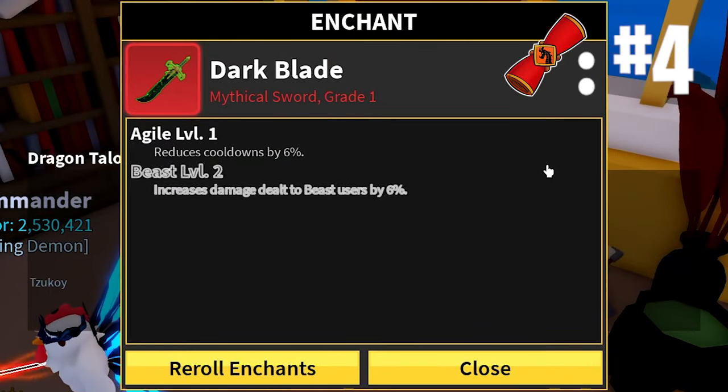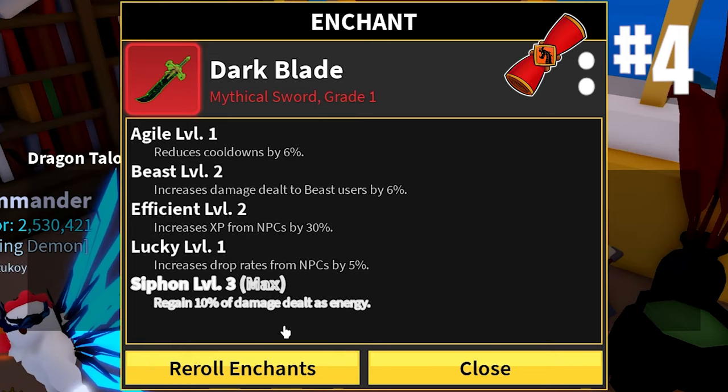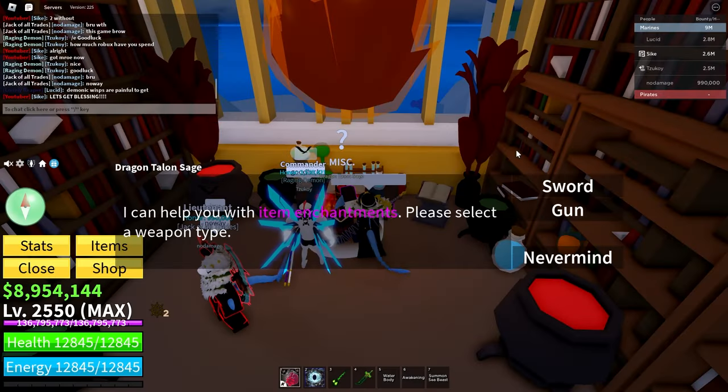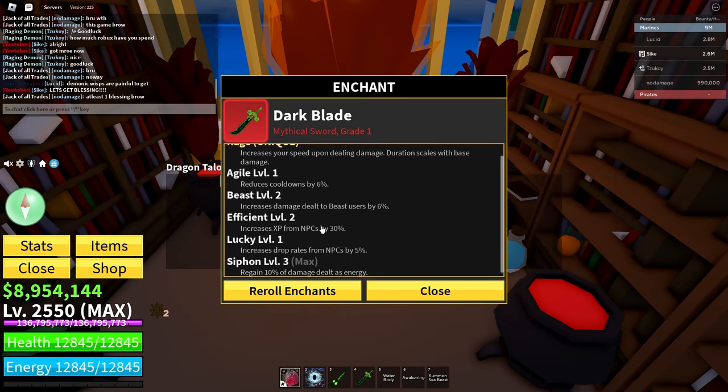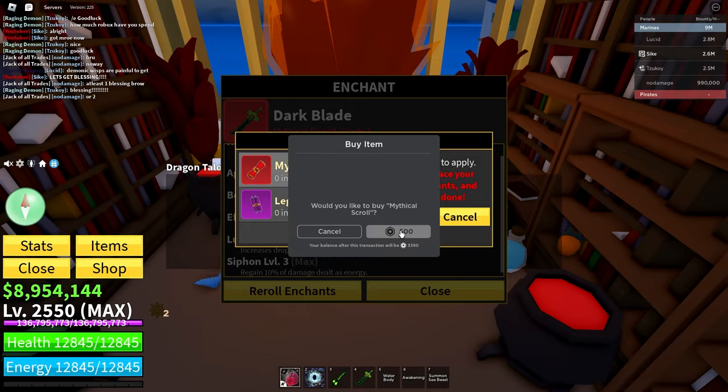We get an Agile, a Beast, Efficient, Lucky, and a Siphon Level 3. And we also get Rage as well. All right, we're going to get a blessing — come on, let's get a blessing already. Onto our fifth try. We're getting some Agile, Deadly, Efficient, some Fortune, and some Piercing Level 4. But no unique at all this time. That's a little sad, but onto the next one.